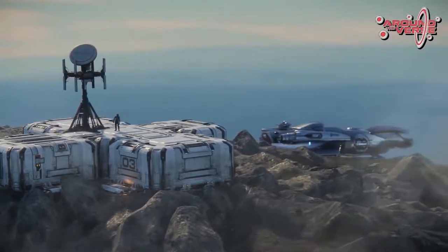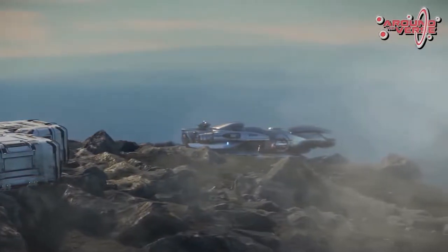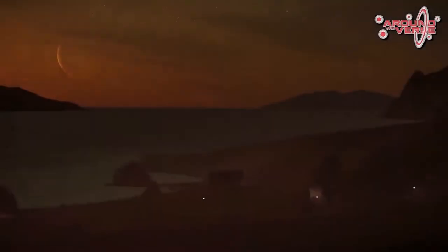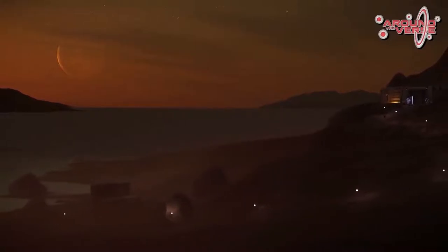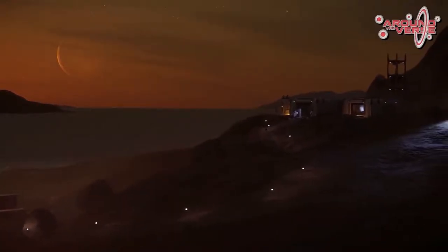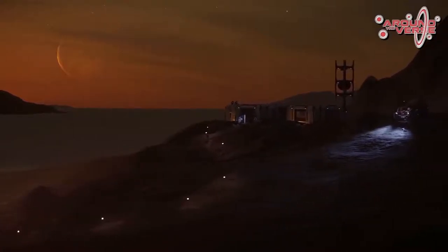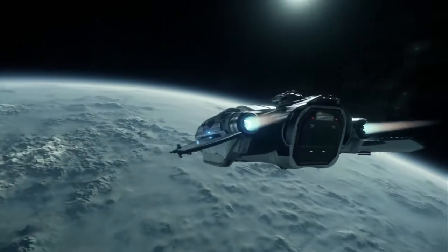Daymar's surface is a harmonic blend of Yella and Selin. Its mountainous surface is reminiscent of Selin's volcanoes while its craters share a warm likeness to Yella's frozen crevasses. Known for its dense atmosphere, thick fog and loose dirt surface that make travel difficult. Lightning storms can help illuminate the fog — just don't get struck by their flash.